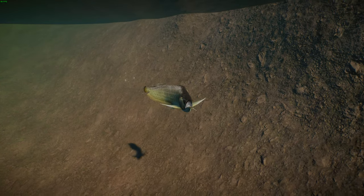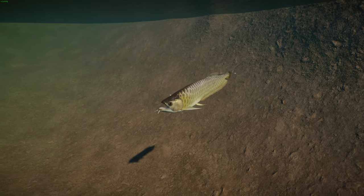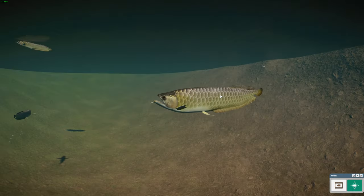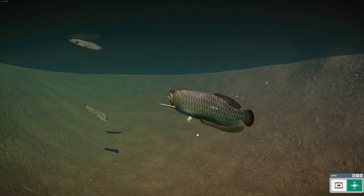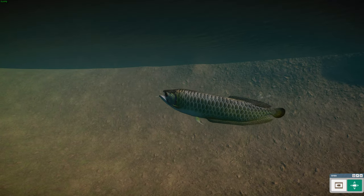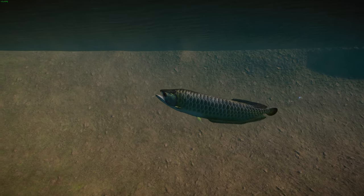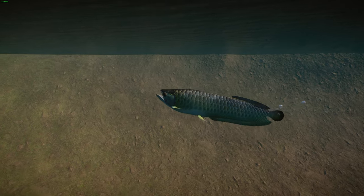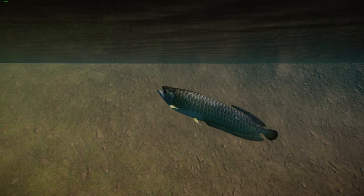They're relatively large with quite large scales and a tapered body — really beautiful. Their maximum length is typically about 0.9 meters or 3 feet, but they've been reported to reach almost 4 feet or 1.2 meters. They're often called dragon fish by aquarists because their shiny scales look like dragon scales, and also called water monkeys because they jump out of water to catch prey. Specimens have been found with remains of birds, bats, mice, and snakes in their stomachs.